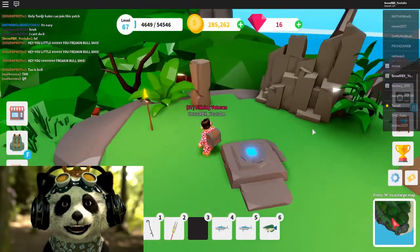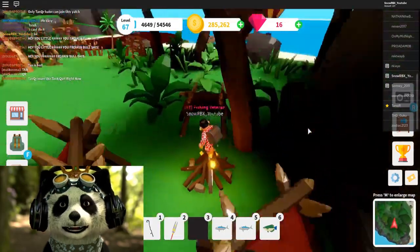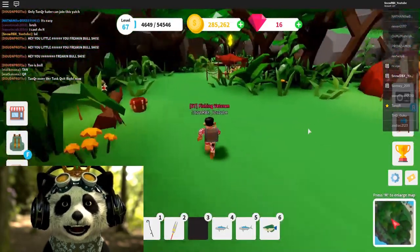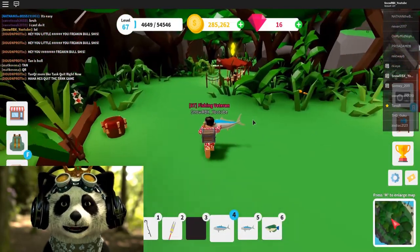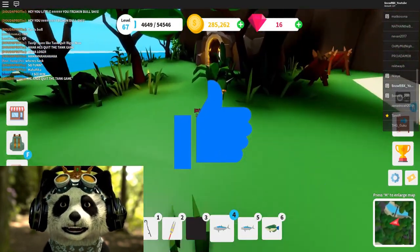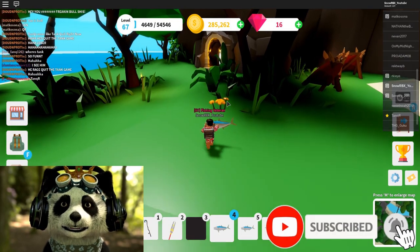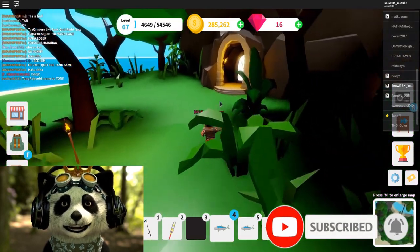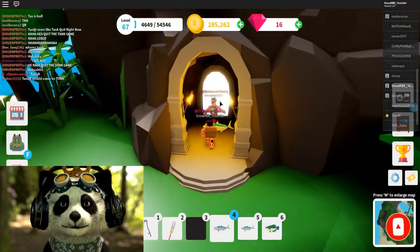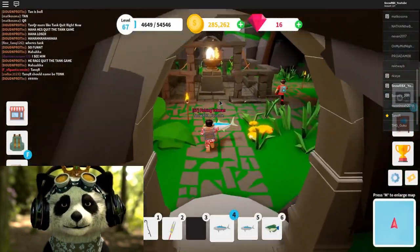I forgot to record this part, but I got my dumbbells back into my inventory and activated all those switches on the map. If you've already done that, you should be able to access the door that was locked with triangle, square, and circle symbols earlier. We are now about to enter it - oh, there's another player here who already finished it!